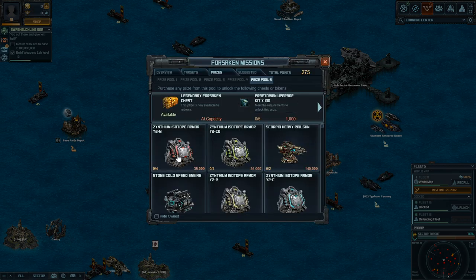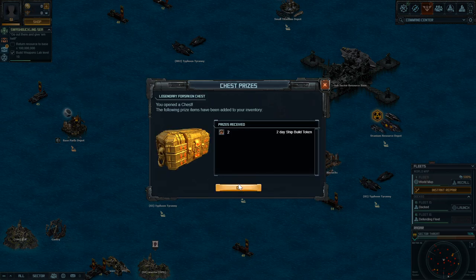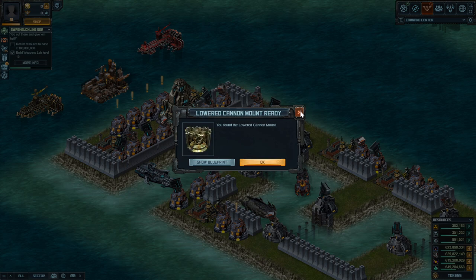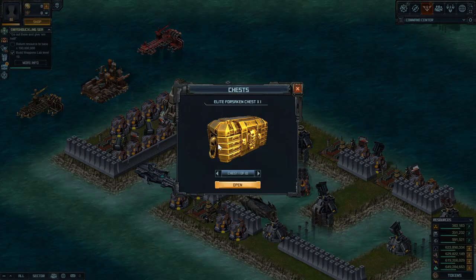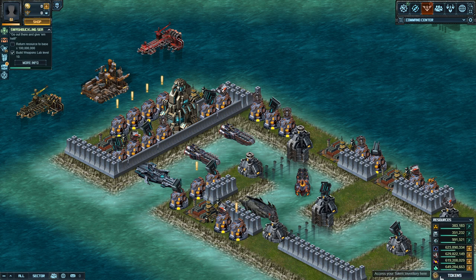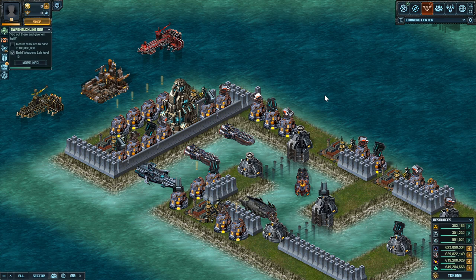Now that I've redeemed all the ship build tokens, I'm going to go into my chest menu and open a few things. Always open the Legendary Forsaken Mission chest first. I got two two-day ship build tokens. If you go into your base and check the capacity for two-day ship build tokens, you can only hold two of them, so you have to spend them before redeeming something else. In the tokens menu on the bottom right of your screen, you can see you can only hold two. If you were to open the Elite Forsaken Mission chest first, you would overfill. This is why you always open the legendary chest first.